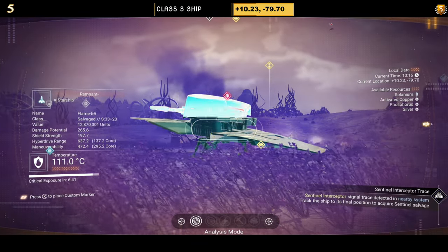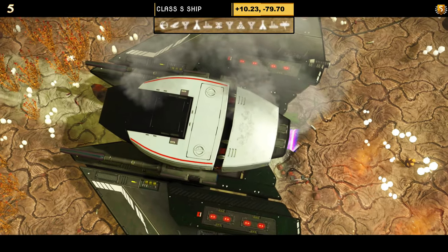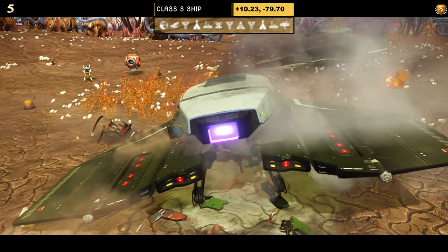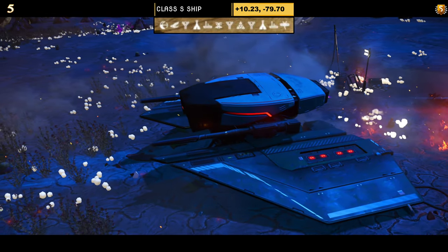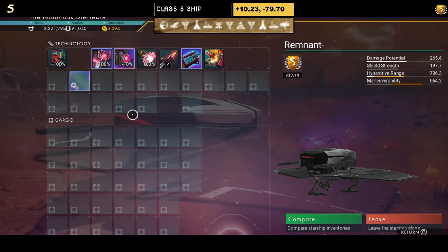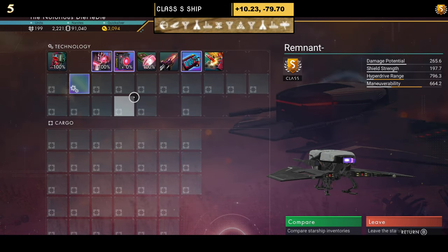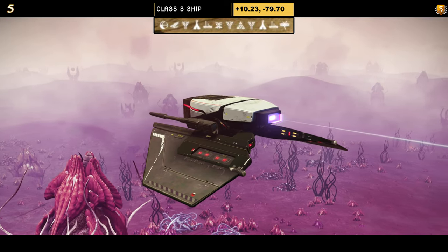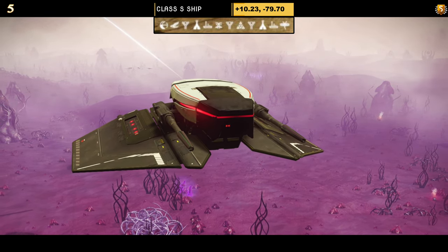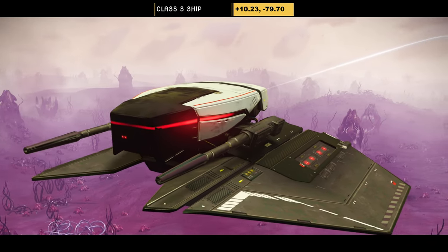The fifth S-Class is a white and black bat style sentinel ship — very simple. The supercharged slots show all four: three on the left, one on the right. In the sky, not a lot changes — the only thing you'll see is the wings dipping down. Overall, it's a very sleek looking ship; I do like it.